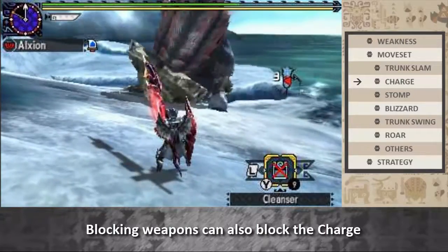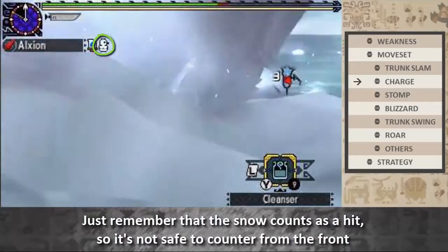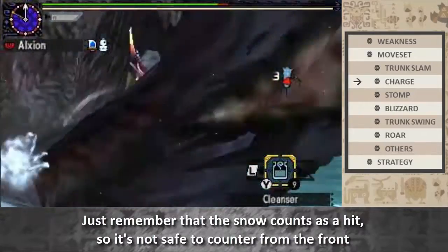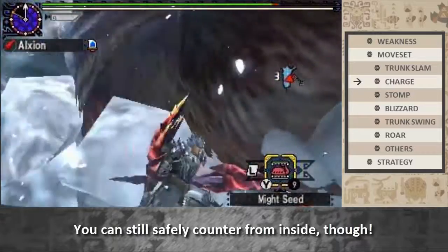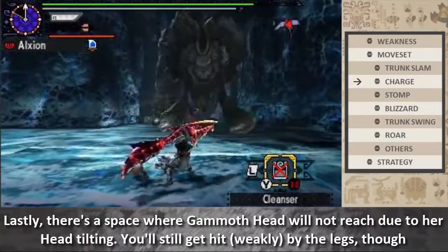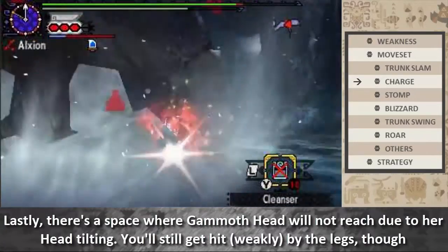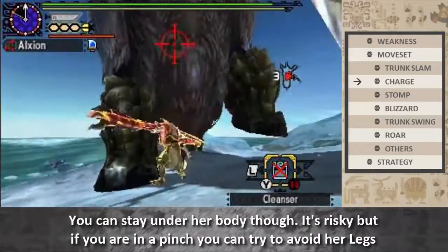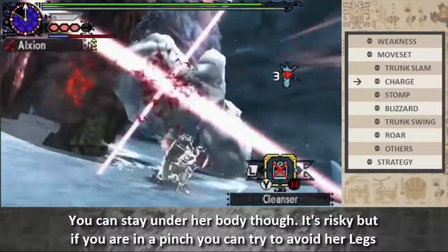Blocking weapons can also block the charge. Just remember that the snow comes as a separate hit, so it's not safe to counter from the front — you can still safely counter from inside though. Lastly, there's a safe spot under her body where her head won't reach, though you will still get hit by the legs. You can stay under her body — it's risky, but if you are in a pinch, you can try to avoid her legs.